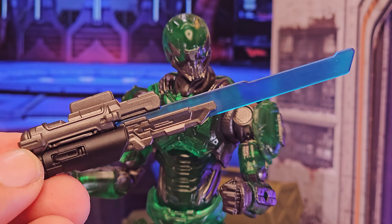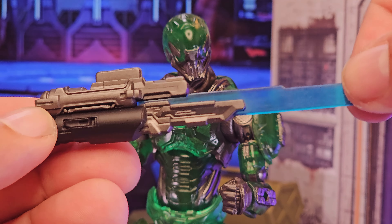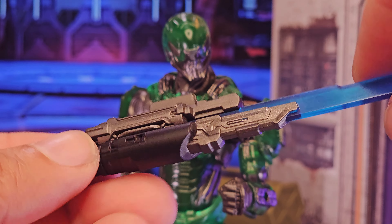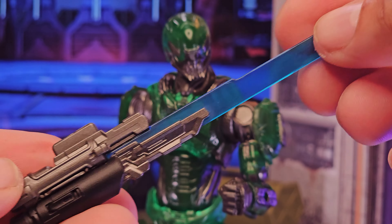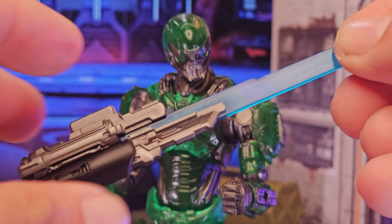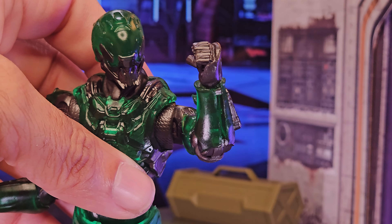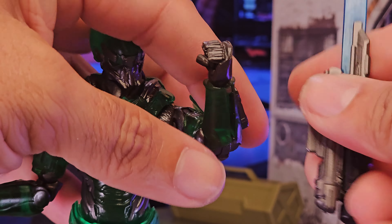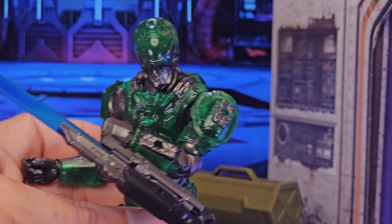Moving on to melee weapons, we have a new photonic sword blade attachment — all translucent blue with gunmetal and black paint accents. The blade does not come off; it's all one piece. It's kind of big, but given this is pseudo-realistic military with new technology, that makes sense. On the Praetorian forearms, left and right, there is a slot cut in that allows you to connect the blade easily. It holds nicely but is a bulky piece overall.